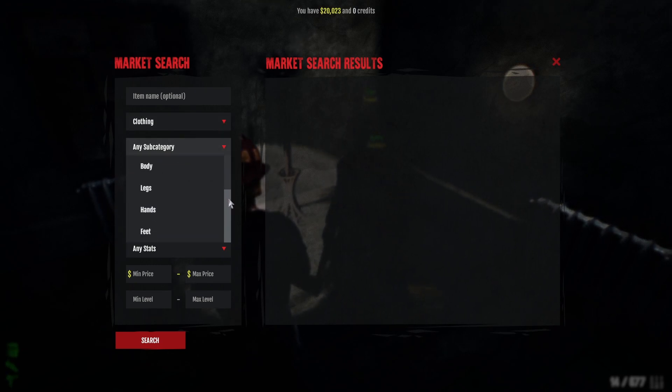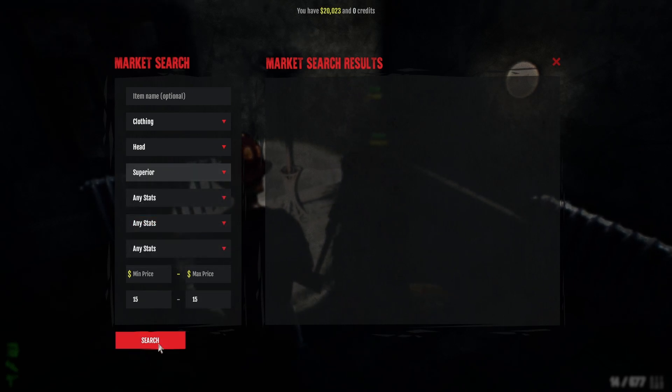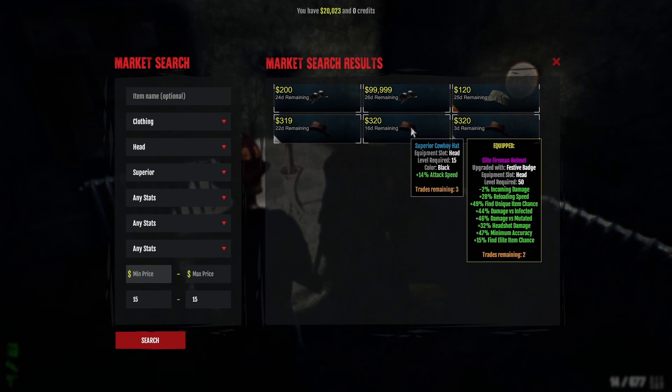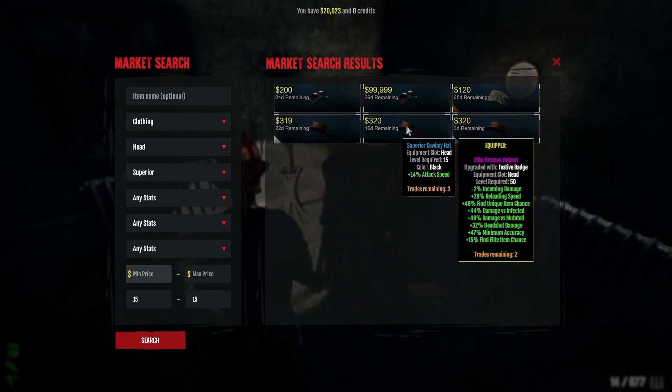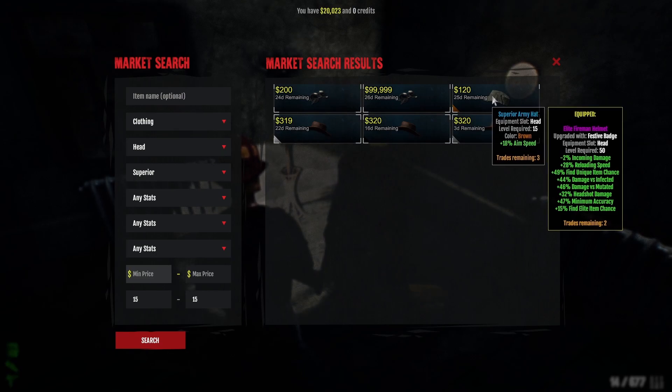Where I would start is the clothing section. It depends on what level you are, but let's say level 15. You just want to get an idea of what's out there. Remember how I showed you Attack Speed for Quick Shot — for every 10 attack speed that's basically a partial level of Quick Shot. To technically level your character you'd want to combine that with Aim Speed. You might not get both on a superior piece, but you can see both of these skills.